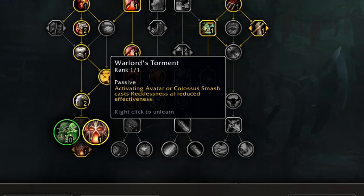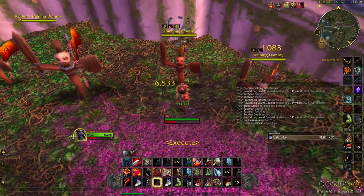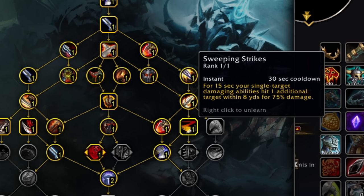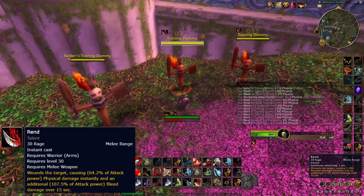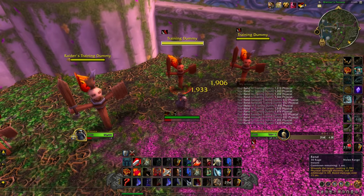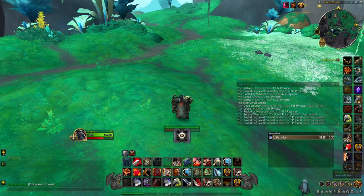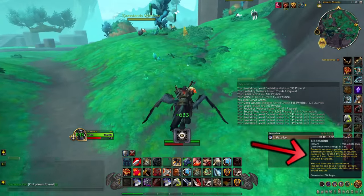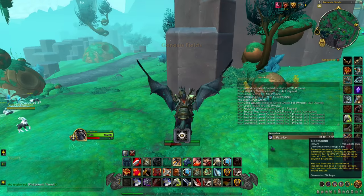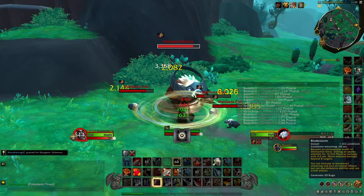Arms only has a few minor bugs. First, the Recklessness from Bladestorm does not increase the rage gain from Bloodsurge, though most other rage builders for Arms seem to work with it. Then we have a Sweeping Strikes bug — it says single-target abilities will affect a second target at less effectiveness, but if you use this with Rend, the second target will take full damage every time. The last bug is Dance of Death: the benefit of a longer-duration Bladestorm will disappear whenever you change subzone. As seen on the tooltip, it lasts 6.9 seconds, but the moment the zone changes it goes down to 4.6. The buff still remains as if it's working, but in practice it doesn't do anything at all.